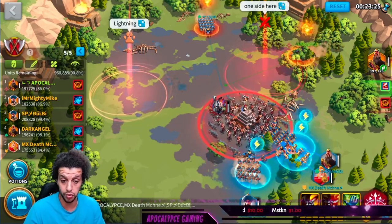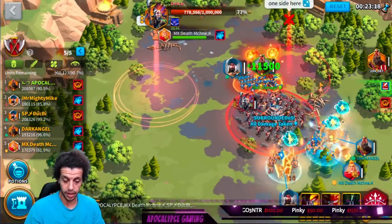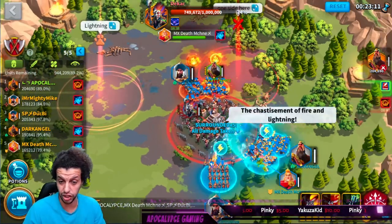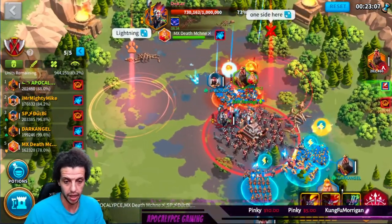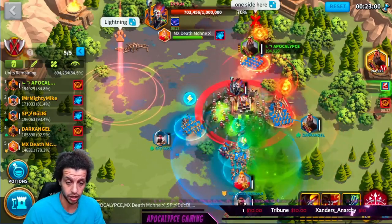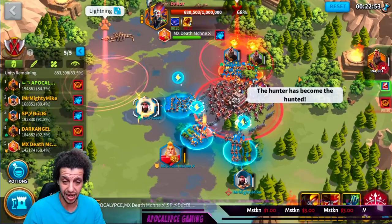We still have three lightning and two fire — you must stay away from each other, exactly like what we're doing here. Then the next stage comes in. You have to destroy the boxes as fast as possible, otherwise the circle will get so big and you'll lose. Right now we have two fire and three lightning, and it looks like they definitely know what they're doing, which is perfect.